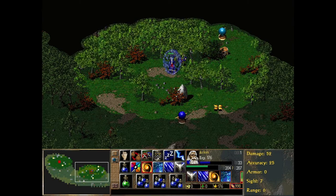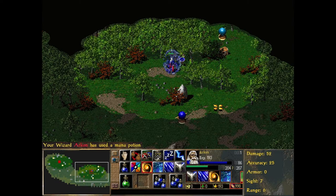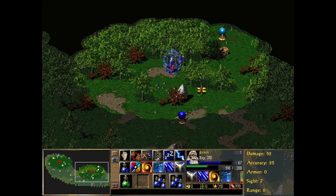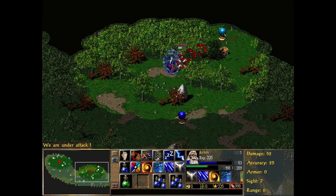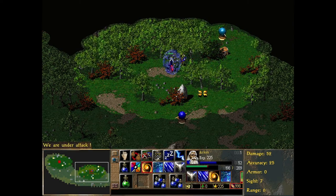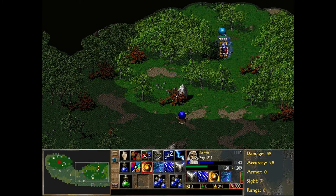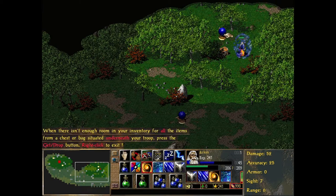We've got the humans, the greenskins — those are your standard orc faction — as well as the elves. But the elves aren't just the elves; there are also other more mythological humanoid creatures in general, such as dwarves. There we go — that guy's dead. Let's pick up what we have here: some more potions.